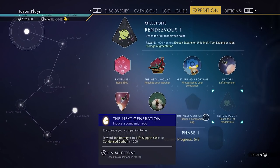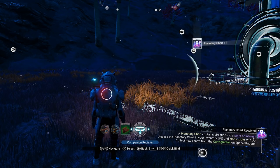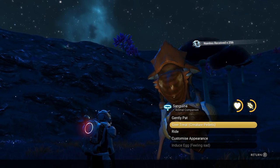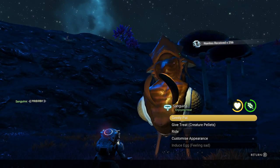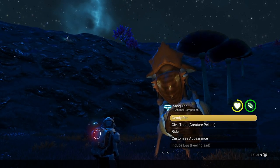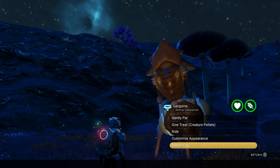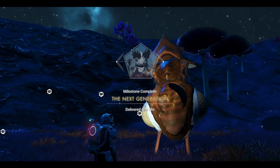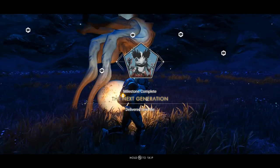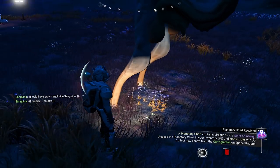Our next one is to induce a companion egg. We need to pull out our companion and ask them to lay an egg. Let's talk to them and give them a treat because they're hungry. They're feeling sad, so we need to pat them and make them happy so they want to lay an egg for us. Now it'll induce an egg because they're on the planet they like — a verdant planet. There we go — they laid an egg. Next generation delivered, new life. You want to pick that egg up because you'll need it later — keep it with you at all times, or put it in your ship inventory.